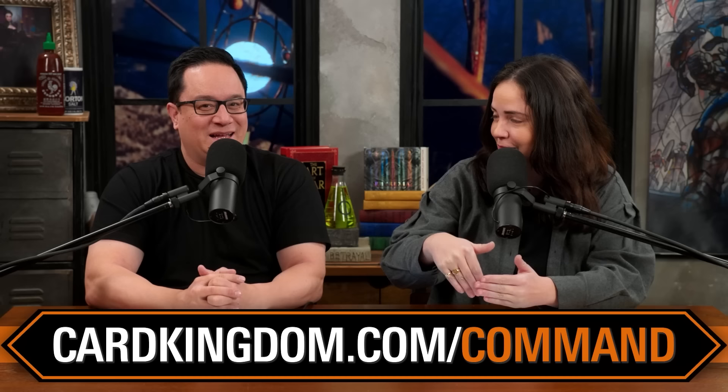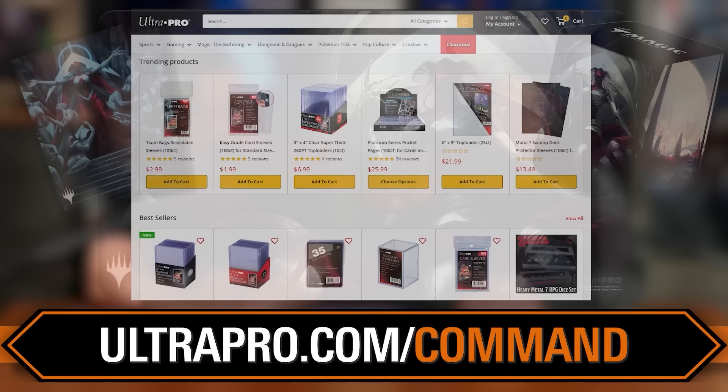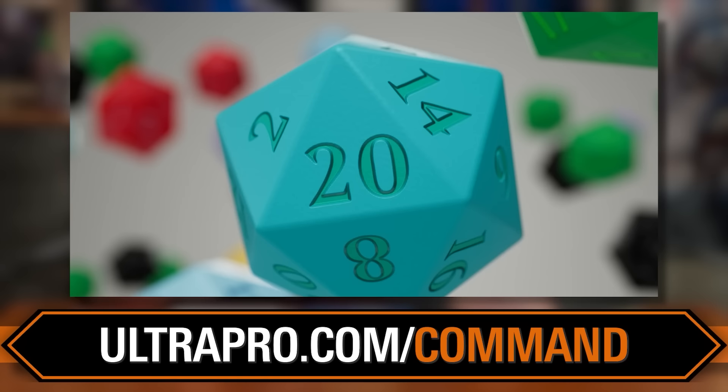Once you get the cards, where are you going to put them? UltraPro.com/command has all the high-quality Magic accessories you need to protect your collection and decks. They've got deck boxes, sleeves, play mats, card sorters, and dice. I particularly love their dice — the numbers are big and easy to see on SpellTable or gameplay videos or game nights live. I'm a huge proponent of having a clear board state in Commander, and Ultra Pro makes that super easy.